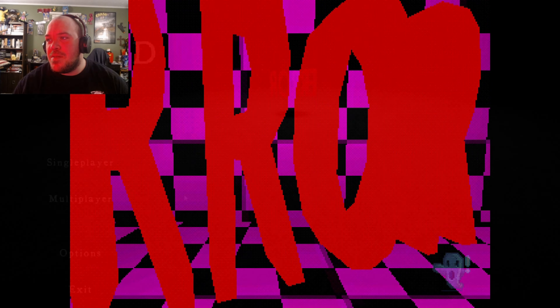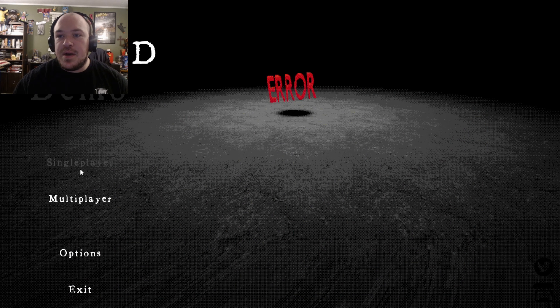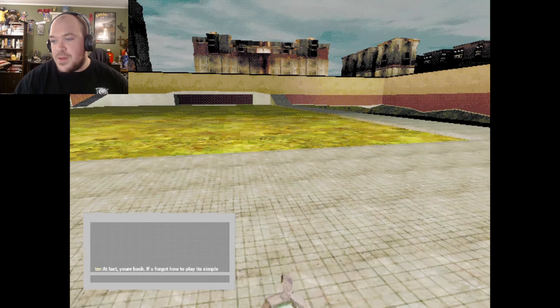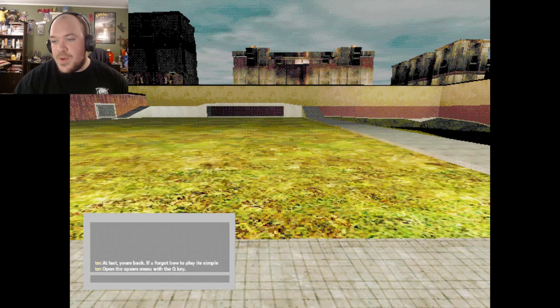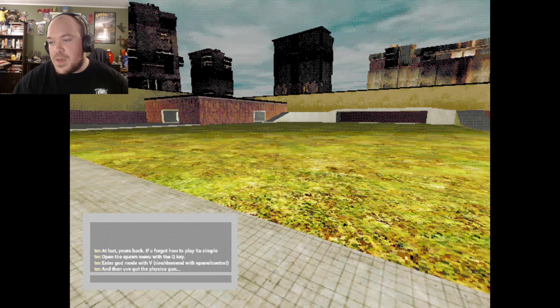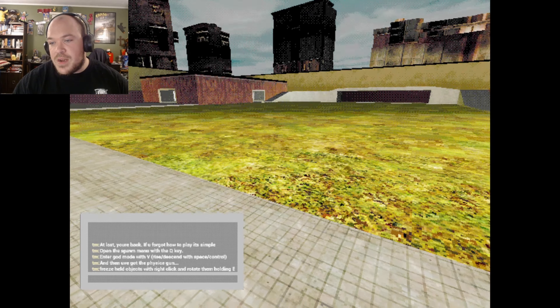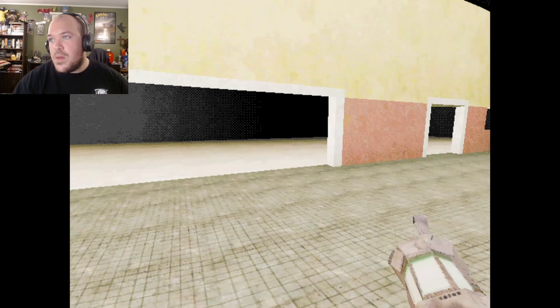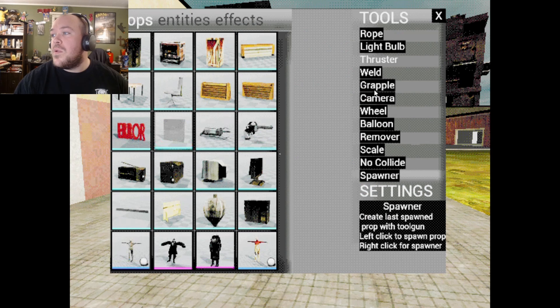T-Mod — multiplayer. I'm just gonna go with single player. Free requisite anguish? Requesting beast. At last, you're back. You forgot how to play it. Simple. Open the spawn menu with the Q key. Enter God mode with V. Let's press space and control. You've got the physics gun — freeze held objects with right-clicking.